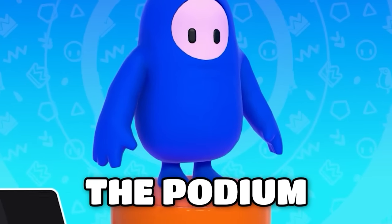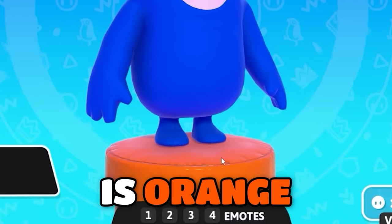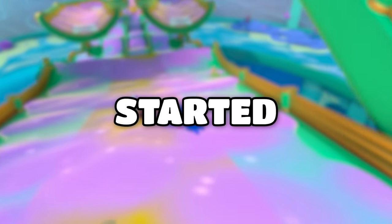Now I know what you're thinking — the podium that the Fall Guy is standing on in the main menu is orange. And no, that obviously does not count because I'm not playing a game yet. Anyways, let's get started.